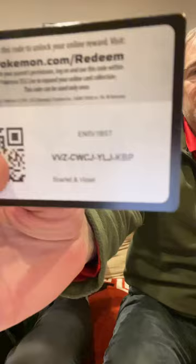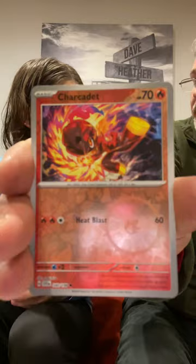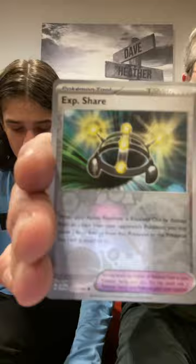Two packs — we'll do two packs of Scarlet and Violet Base here. If you've ever opened Scarlet and Violet Base, it is pretty easy pull rates, nothing crazy, not a huge set either. So if you're looking to complete a set, that's definitely one of the easiest ones. Any base sets like that — even Sword and Shield — though there's still harder pull rates than Sword and Shield. I got a Gyarados EX!